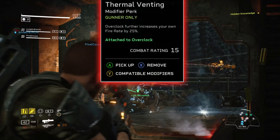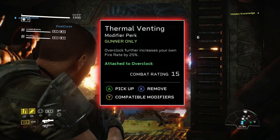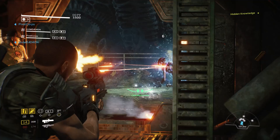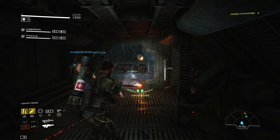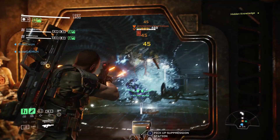Next we have Thermal Venting — the Gunner's hidden perk — and what a perk it is. Overclock further increases your own fire rate by 25%. The Gunner is already so good for single-target damage against any elite, boss, or tough add. This further increases that for himself, making him even more the best single-target damage in the game. Definitely worth having and perfect for every situation you tap that overclock.